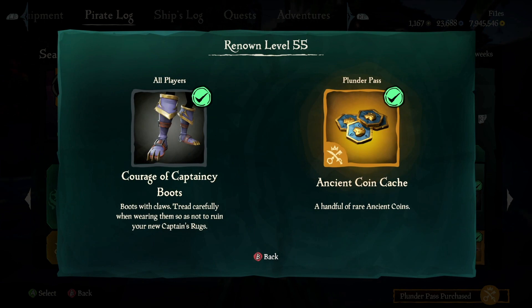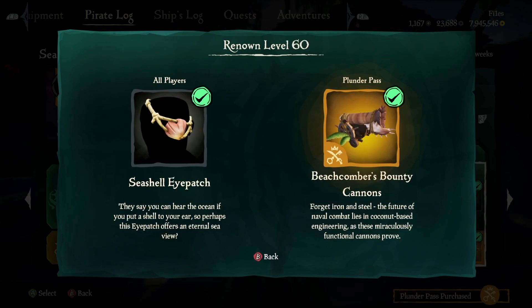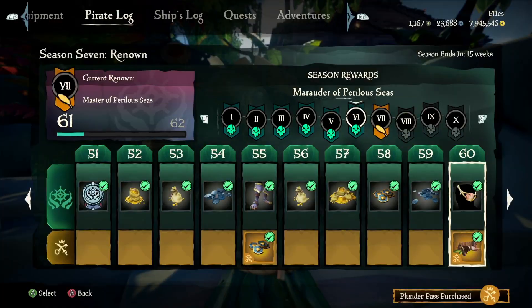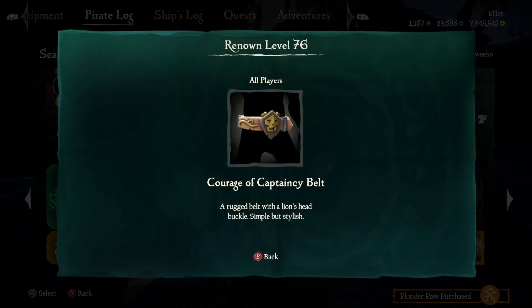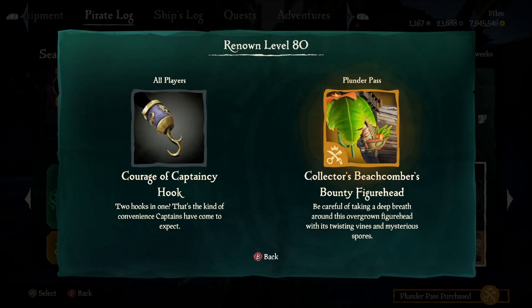Level 55 we have the captaincy boots. If you're wondering why you've seen these before, it's because the courage boots are exactly the same but they do not have the gold trim on the top. Level 60 we have the seashell eye patch as well as the bounty cannons. Level 66 we have the captaincy gloves. Level 70 we have a new eye of reach as well as cannon flares. Level 76 we have the captaincy belt. Level 80 we have the captaincy hook and the collector's bounty figurehead.